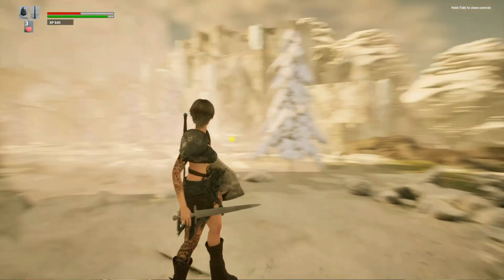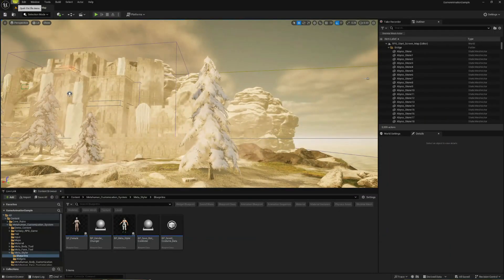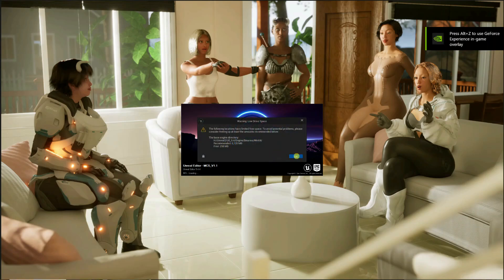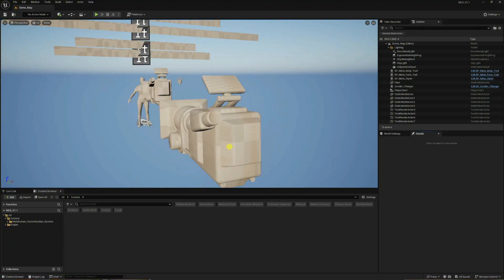I'm going to exit and fire up the project. This is the version you're actually going to get when you download it. As you know, we can't add Metahumans to our project as marketplace creators, which is why these projects have to be set up in a way that we're able to communicate with your Metahumans even though they're not in the project by default.